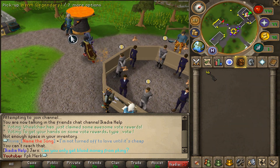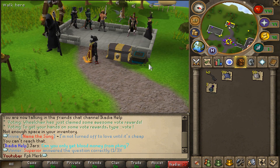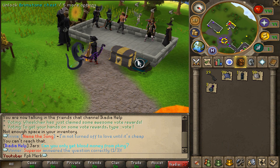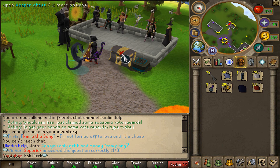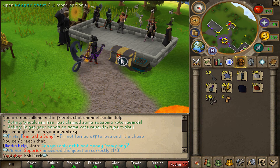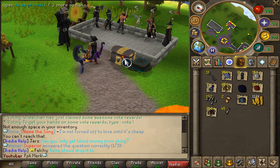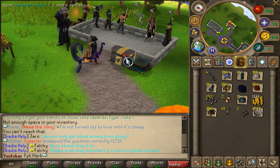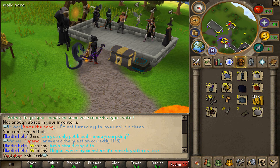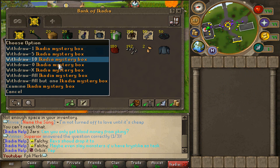We are gonna be opening up some reaper chests right over here — let's see what we get. I'm gonna be opening up 40 of these. We actually got an uncut onyx — I'll take that! Dragon arrows, d-tips, etc. Let's keep going. We got some sng's and various loot from those reaper chests.